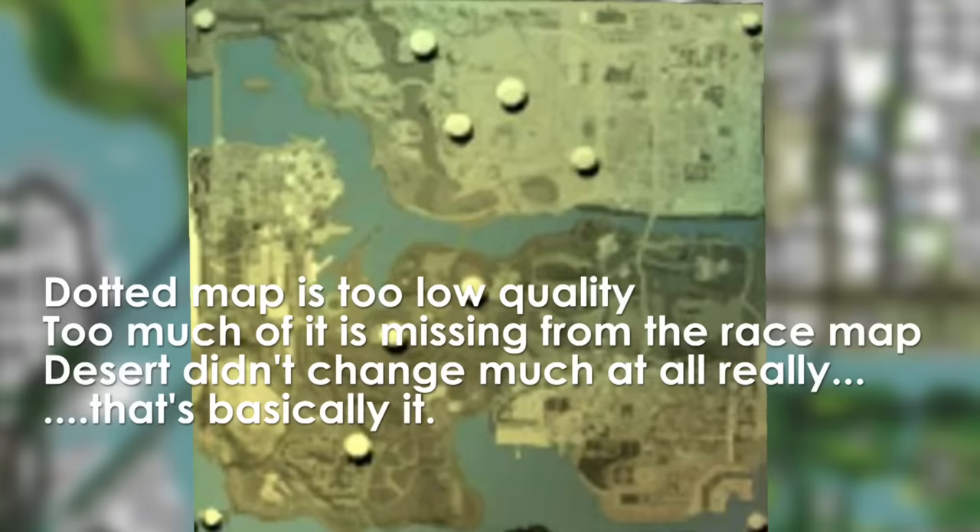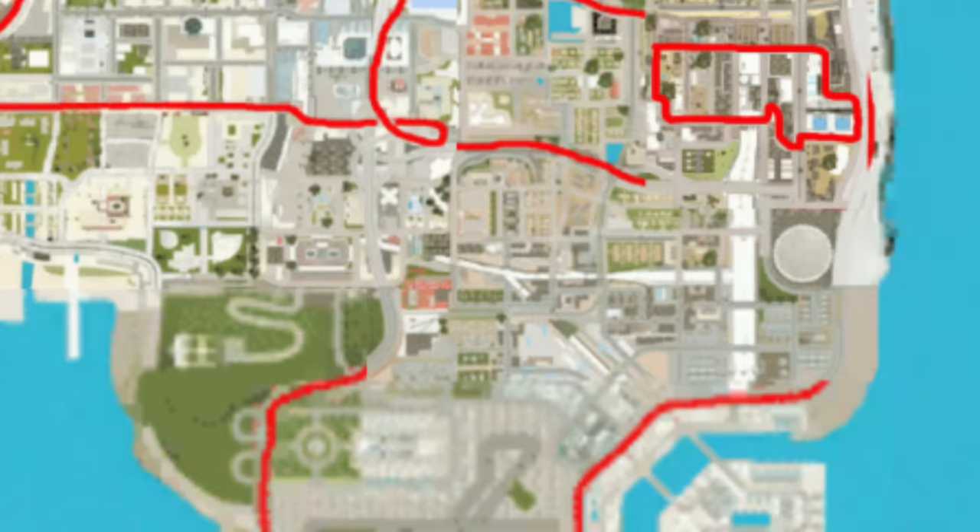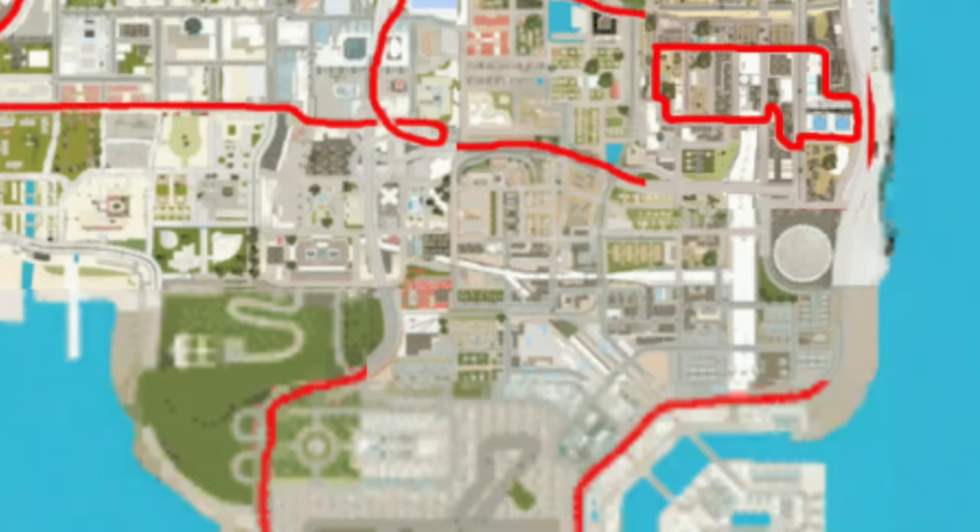And that's basically it as far as San Fierro is concerned. I'd say something about Las Venturas and the desert part of the map, but there isn't really much to say about it. I really wish we had a higher quality image of the beta map of San Andreas — it would be so much easier to compare it with what we ended up getting in the final game. All we have are just close-ups of San Fierro and also of Los Santos. Vatamem did a video on the beta map of Los Santos several years ago, and I've provided a link in the description for you to watch his analysis. That's about all I have for now. Thanks for watching. See you next time.